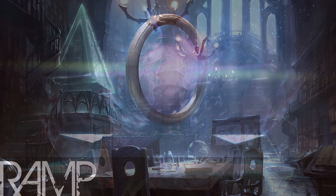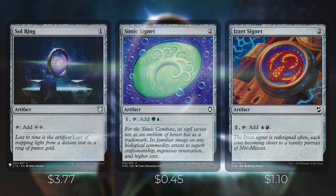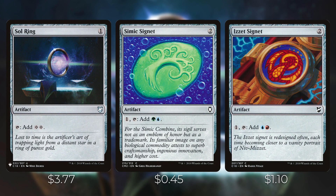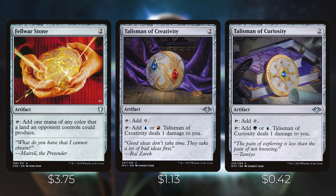Let's go over the ramp. We want to keep ramp to two mana or less so we can curve into Kalamax and potentially get him down a turn earlier. First up: Sol Ring taps to add two colorless. We have two signets — Simic and another — tap to add two different colors. Fellwar Stone taps to add a mana of any color a land an opponent controls could produce. Talisman of Creativity and Talisman of Curiosity both tap to add colorless or two different colors, but deal one damage to you.